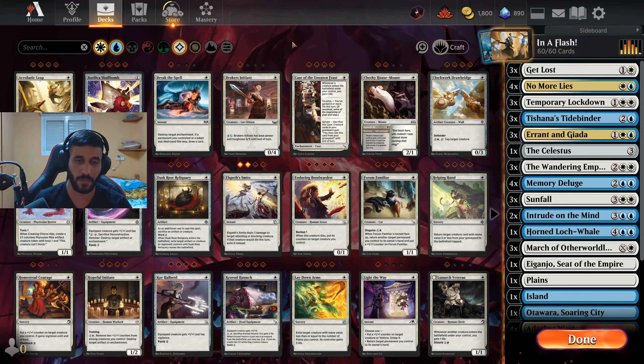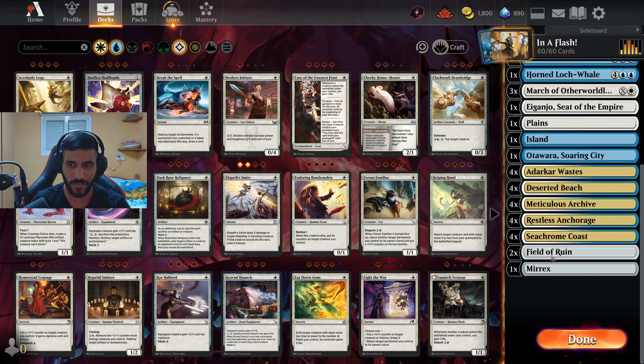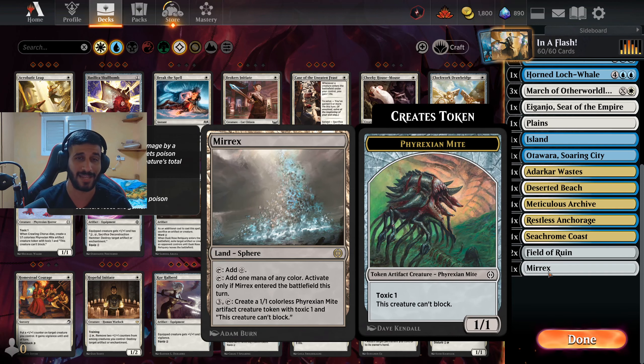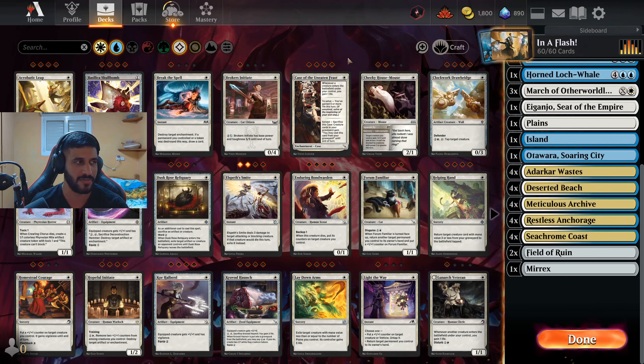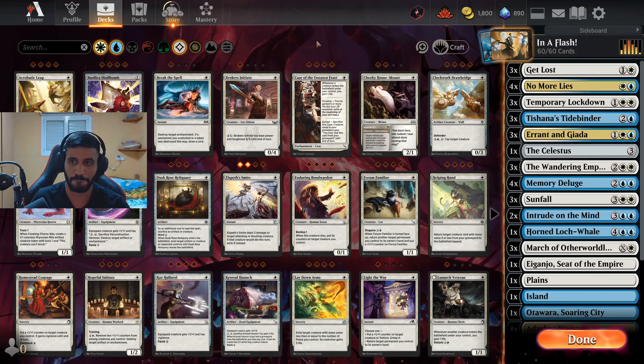For lands, we're running 27 total. There's one Mirex and I might consider adding a second. Two copies of Field of Ruin because man-lands are common right now. I initially had Blast Zone but cut it — in an aggro-heavy meta you just can't afford to spend mana putting counters on it, so it's really bad right now. That's pretty much it for the deck overview — we rambled for about 10 minutes which is right on time.